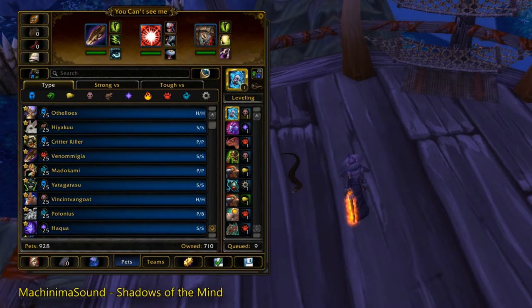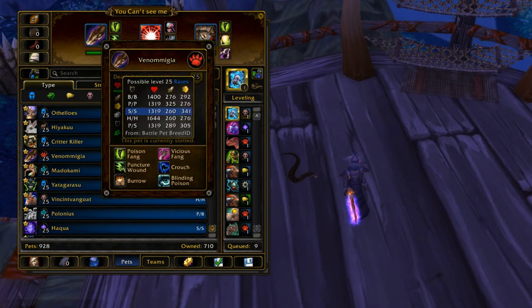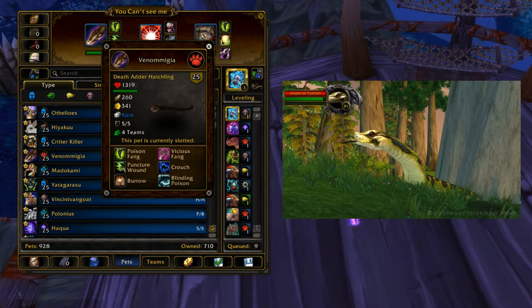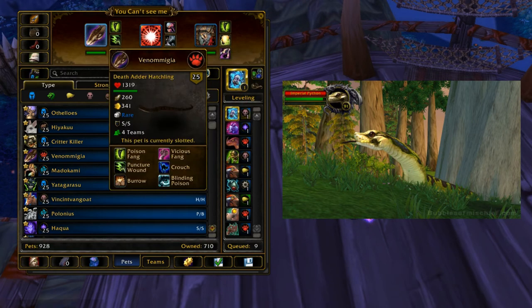This pet spotlight today will be on the Death Adder Hatchling, another Tier 1 pet. You get him on the Timeless Isle. He's a rare drop from an Imperial Python. Imperial Pythons are the rare Pythons, so you can't just go around and farm the regular ones. You have to get the rare Elite Python for the drop.